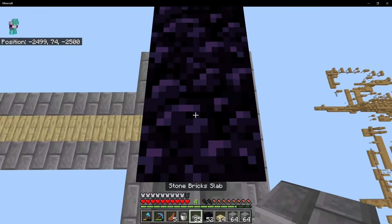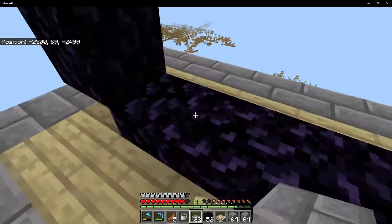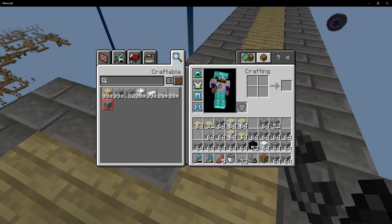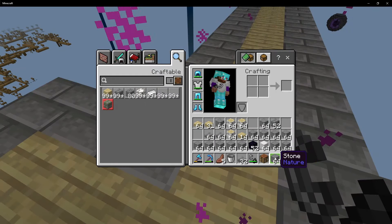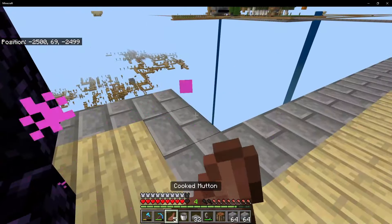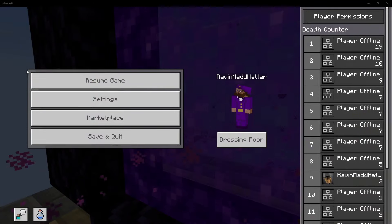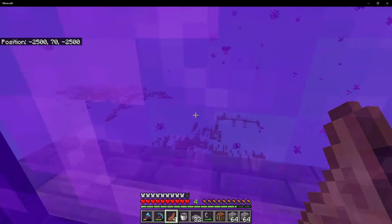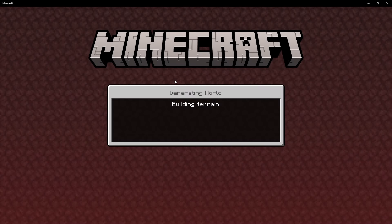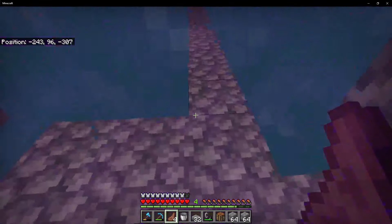We'll put a stone slab roof and then drop down and light up this area. Let's get some more stone bricks crafted just in case. Then we're gonna go through the nether - this is gonna be scary, it's always really laggy - and it is, it's pretty nuts when you go in. Oh my gosh, this is taking ages to load.